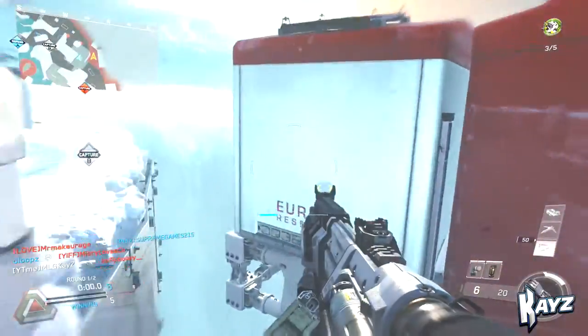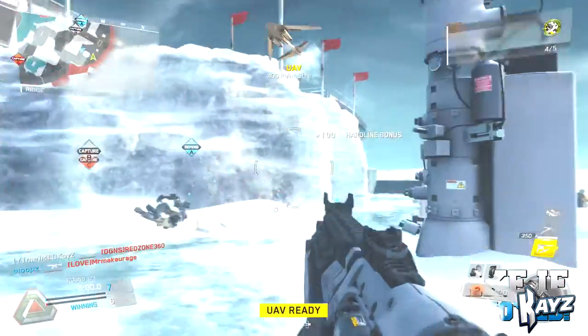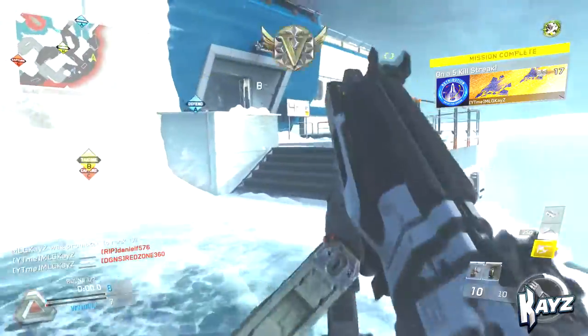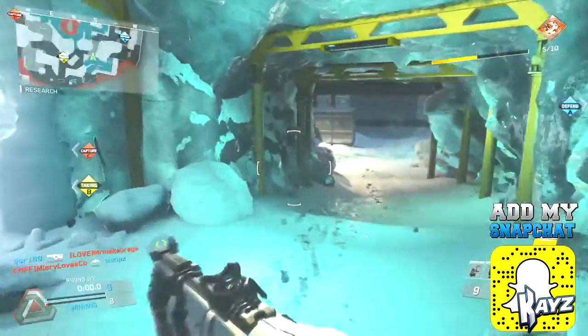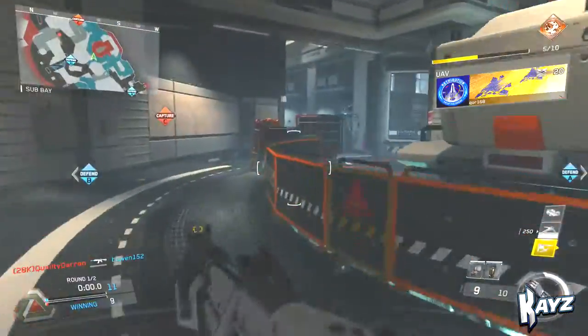The shotgun I'm talking about today is the Banshee. I think it may have appeared in a past Call of Duty — maybe Black Ops 3 — but I'm not totally sure. The Banshee actually did really well when I played with it. There's also another gun called the Reaver, which is like the Bulldog from Ghosts, but I stuck with the Banshee because it performed really, really well.